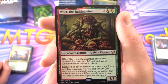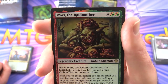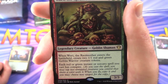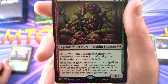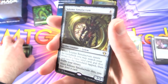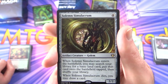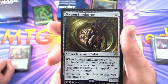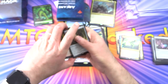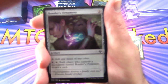Wort, the Raidmother — legendary creature Goblin Shaman, 3/3 for six. When she enters the battlefield, create two 1/1 red and green goblin creature tokens. Each red or green instant or sorcery spell you cast has conspire: as you cast a spell, you may tap two untapped creatures you control that share a color with it; when you do, copy it and you may choose new targets for the copy. Solemn Simulacrum — artifact creature Golem, 2/2 for four with different artwork. When it enters, search your library for a basic land card, put it onto the battlefield tapped, then shuffle. When it dies, you may draw a card. So far we've got a lot of spell copying, card draw, beasts, and goblins — a nice variety.